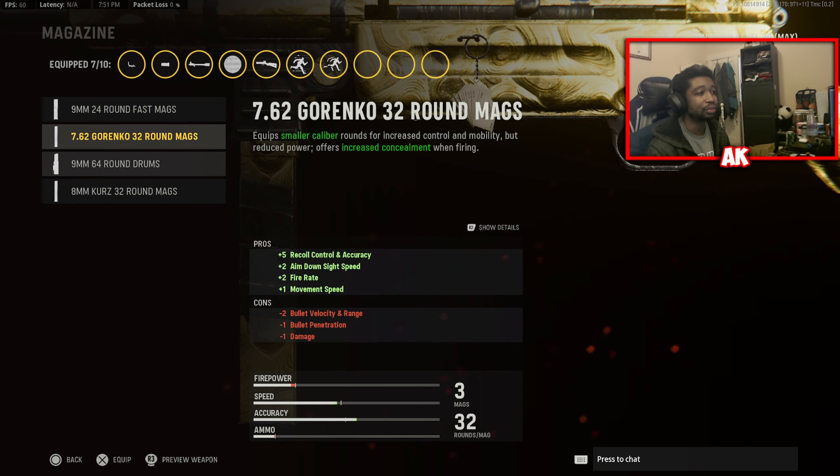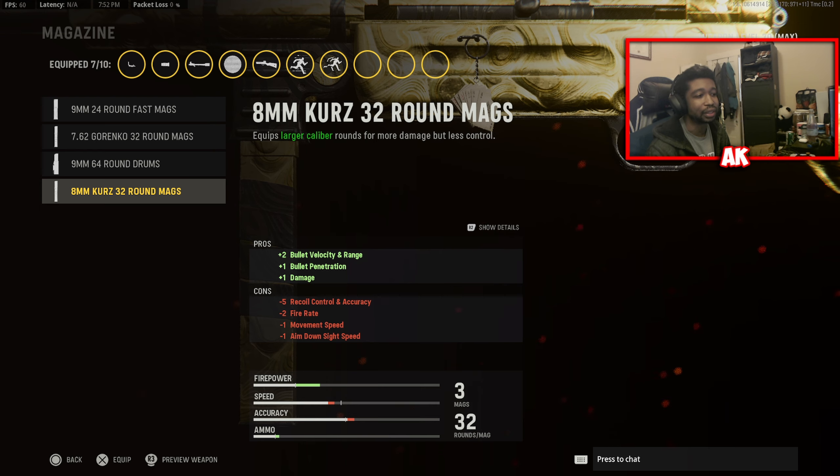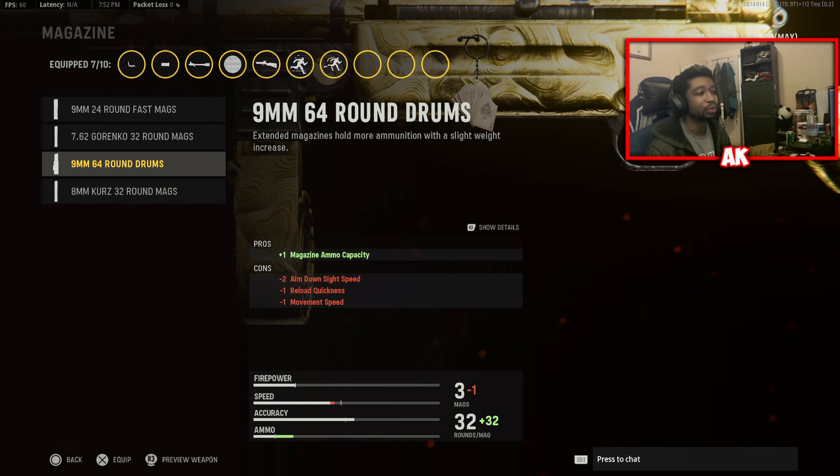Our magazine is going to be the 64 Round Drums — there's really no better attachment here. You want as many bullets as possible, and the ADS time isn't really that big of a deal on this weapon. The 32 round option that gives you extra damage really isn't worth the trade-offs that come with it, so just go with the 64.